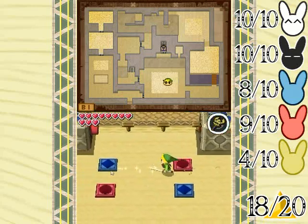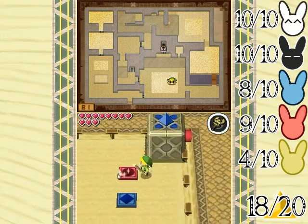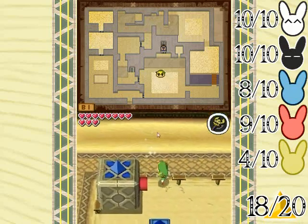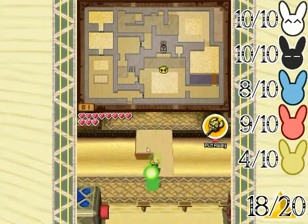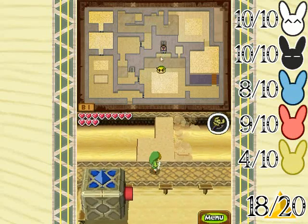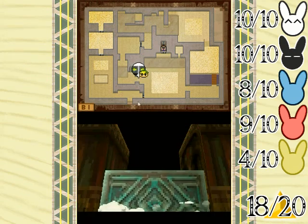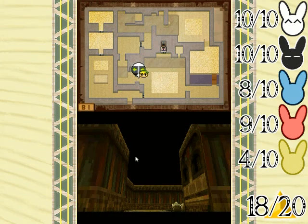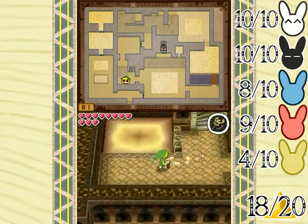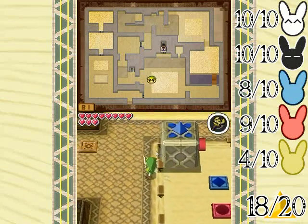We've got another block puzzle going on here — got to color-code the puzzles. We've got the pinkish-red type circle, we've got the diamond blue, and we've got ourselves a red door up here. We can leave the red door for later because, as you can see, it leads to the boss door key. So let's focus on the blue because the blue is right here and that's our way forward. And yeah, this here is a little shortcut back. Anyway, puzzle time.